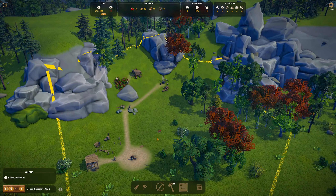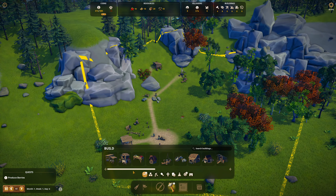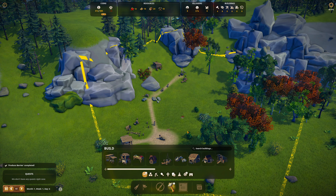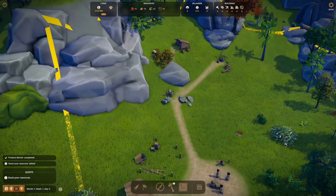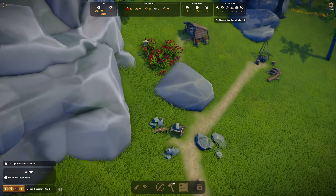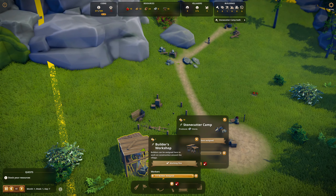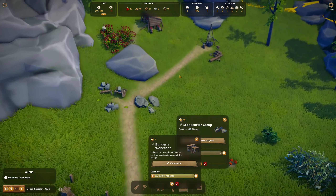More like a small village, don't you think? I kind of want to build a forester — the forester's hut: 25 wood, 10 stone. Produce berries completed. How much stone do we have? I don't have anybody assigned here yet. Stock your resources added. How many do we have left? We have nothing left. Let's fire a builder and fire one of the woodcutters — Sybil.